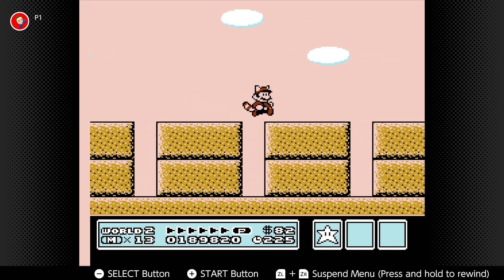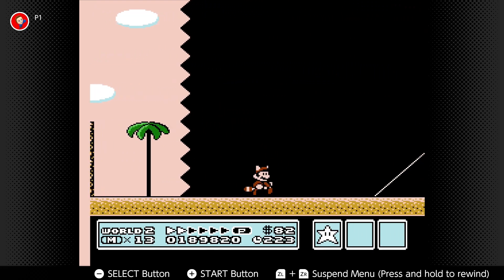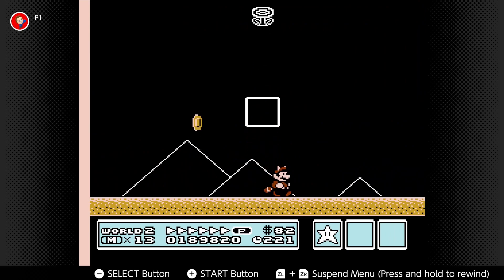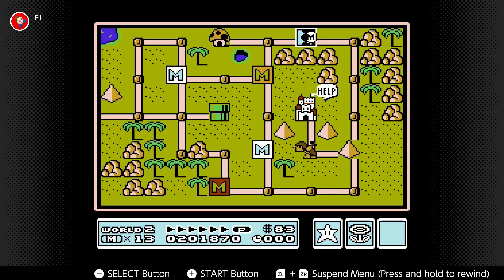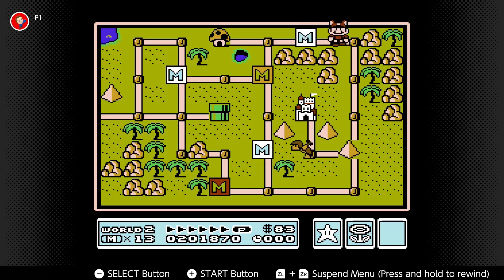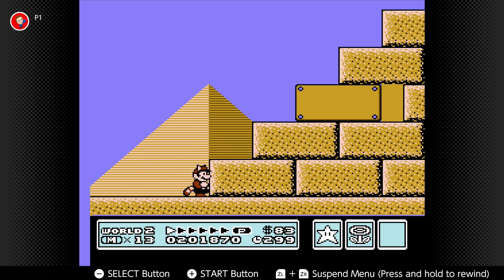Coin holes — very cool. Okay, that's another level down. And why is there a Boomerang guy right there? Imagine making it all the way through the level and then just getting sniped at the end — that was a little cruel on Nintendo's part, but oh well. Oh, I have to go through this thing — what?